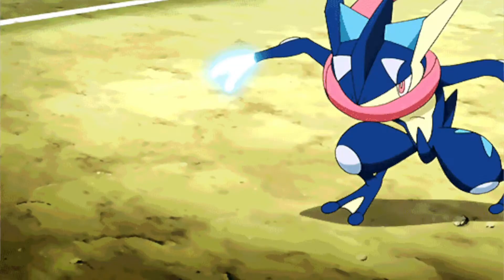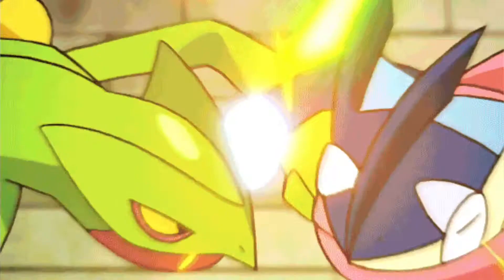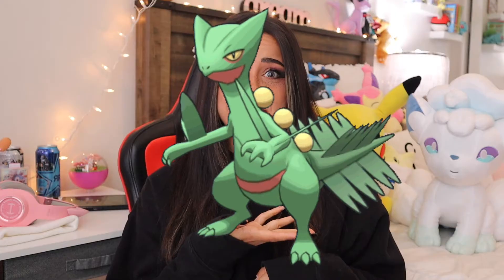And at number 10, I have Sceptile. Sceptile has been a fan favorite for quite some time — and can you blame anybody? His 2D artwork looks fantastic, and in the anime he looks sick. But somewhere along the lines of going from 2D to 3D, something was lost in translation. Because we went from having something that looked cool and edgy to this. Homeboy looks bored to be here. In the process of going from 2D to 3D, he literally just lost all of his character and is now more just like a shape of what a Sceptile used to be. He just looks plain and expressionless.